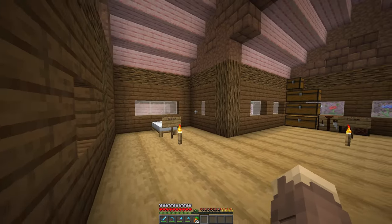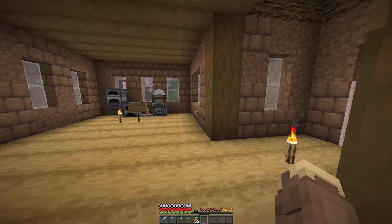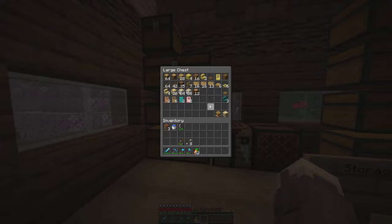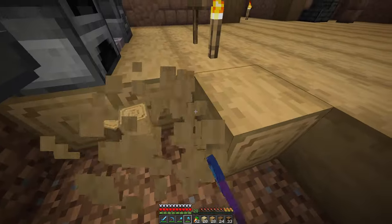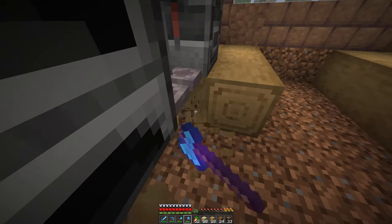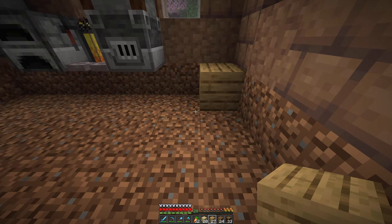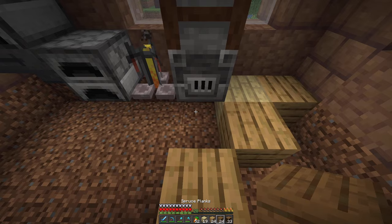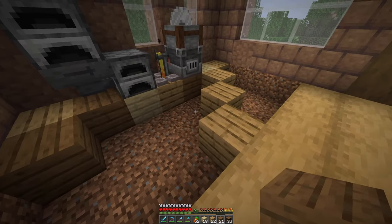So we gotta do the interior because this place doesn't look fancy. We gotta make a kitchen. So I think we're gonna extend the kitchen floor out here and get rid of all of this. I kinda wanna go for a pretty cool pattern — it'll be oak, and then birch, spruce, oak, birch, spruce, oak — so it'll just be something like this, and it kinda goes diagonal a little bit.